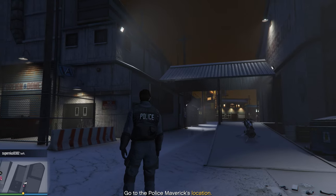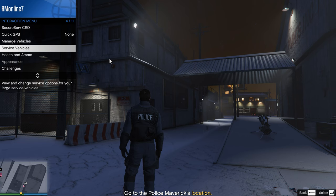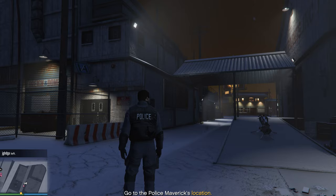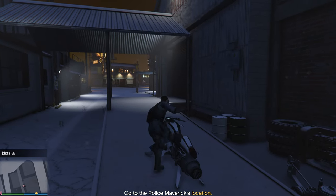To save this outfit, you need to open the interaction menu by pressing the M key, then select the service vehicle section, select Terrorbyte, and click Request Terrorbyte. You won't get a notification that it's spawned, but you'll be able to find it close to you.